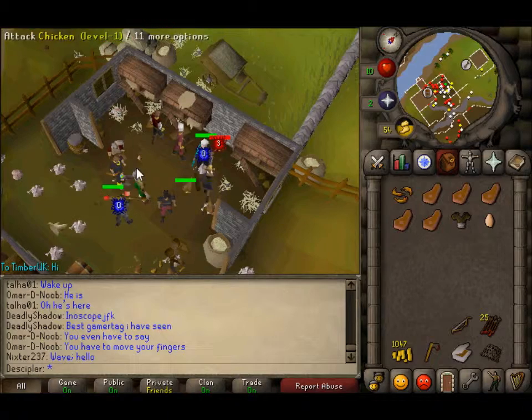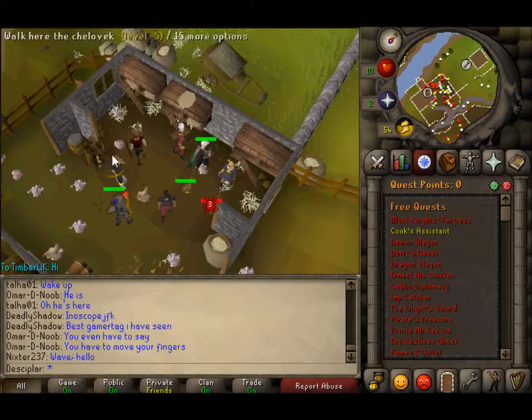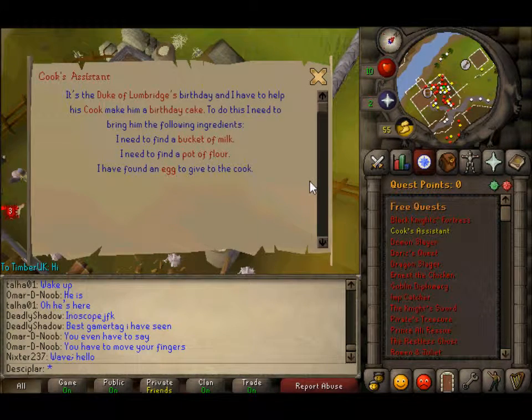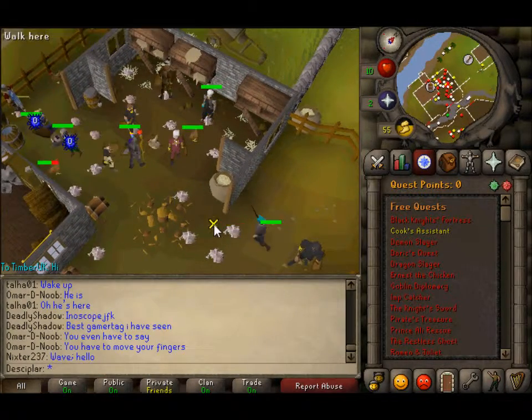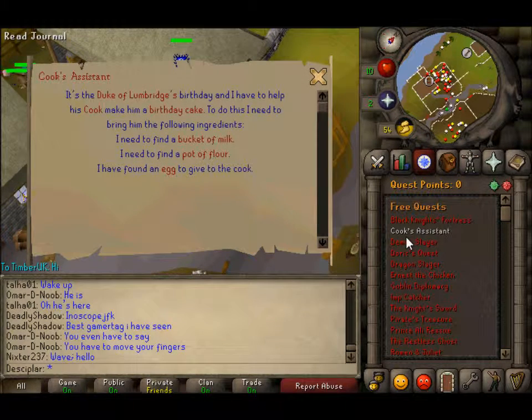There, Stuart, it's on the floor. It's just an egg. Yeah, that one. You got it. It says I've found an egg to give to the cook, so it must be a normal egg — it's not like the new one. Yeah, click on your quest ring and then click on Cook's Assistant. It should say I've found an egg.